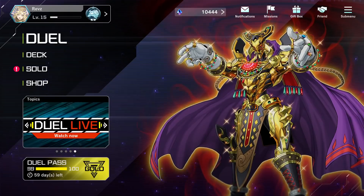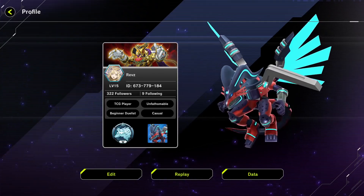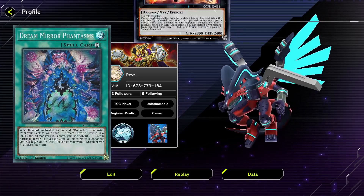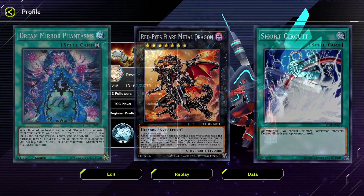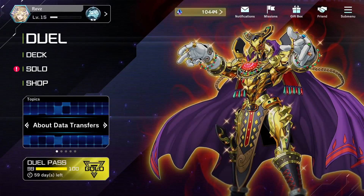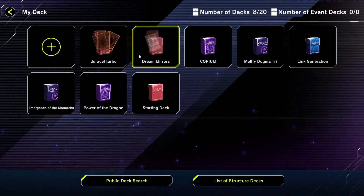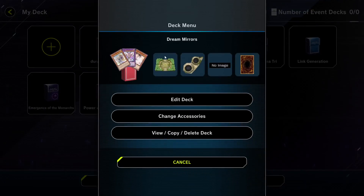Today we're spending 10,000 gems in Master Duel to see how many ultra rares and super rares we can get. There are a couple of decks I want to try and make right now for content: Dream Mirror, Red Eyes, and Battery Man. We've saved up a total of about 10,000 gems here to do it, so we're going to go through the process of building a deck together and see how many ultras and supers we can accrue.